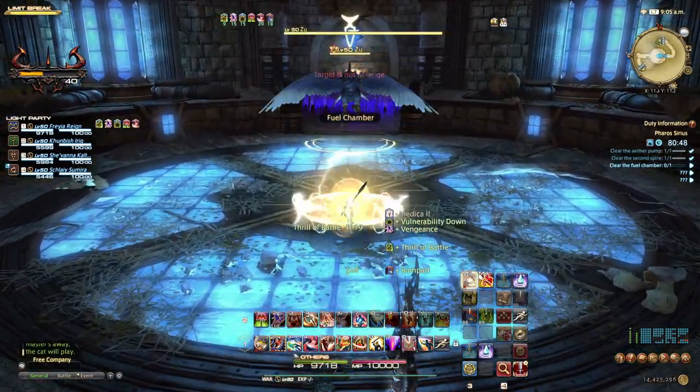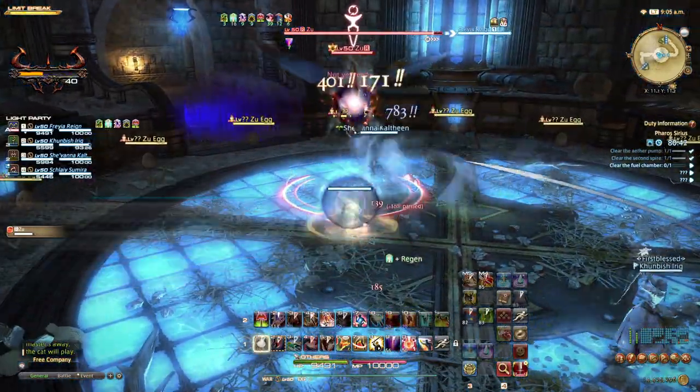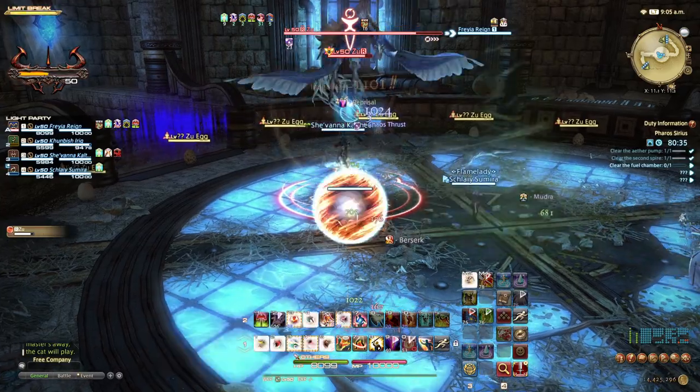Zoo is our second boss. You will notice lots of eggs around the area, some which are spotted and some which are plain. Ignore these for now and damage the boss as normal. The tank should turn Zoo away from the party. If we kill too many eggs, the boss will body slam a party member and cause huge damage, normally enough to kill.